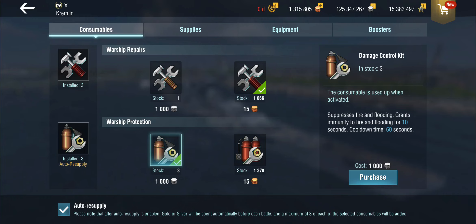The damage control kit controls fires, floods, module damage, and any of those things. It gives you immunity to fire and flooding for 10 seconds. Those 10 seconds are quite important — for example, if you're playing in a carrier or against a carrier — because more skilled carrier players are generally going to wait 10 seconds before they hit you again, trying to cause a perma flood.